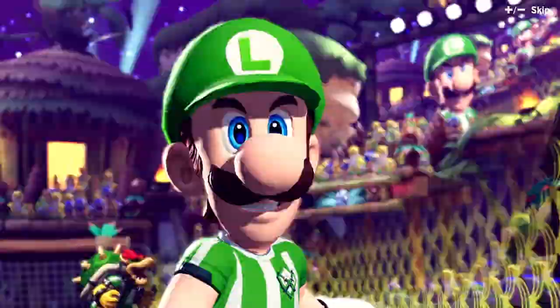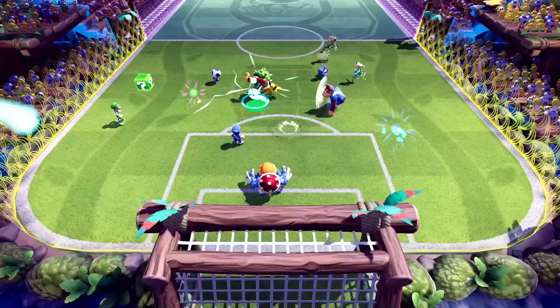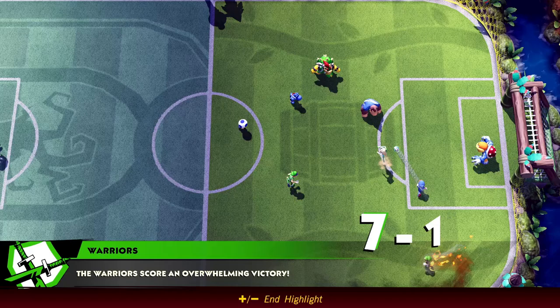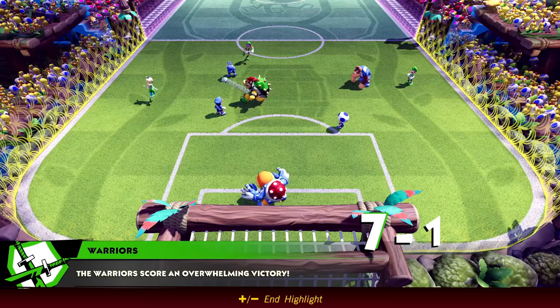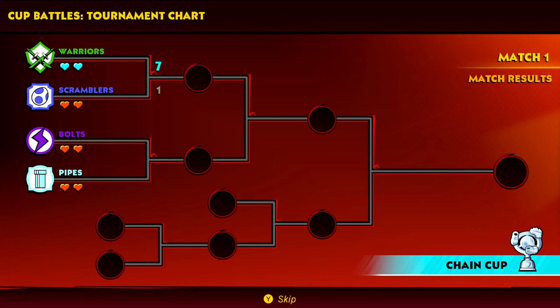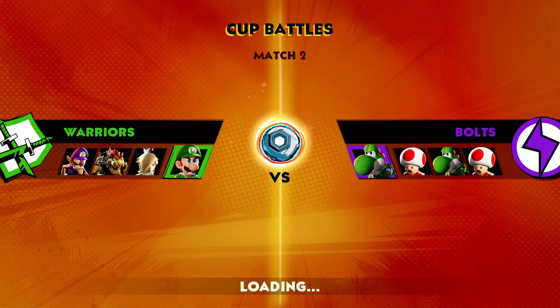The Warriors score an overwhelming victory — seven to one. That's a great start for this cup. I'm sure things will get more difficult as we push onward. We got 16 shots on goal and seven made it in. We're up seven to one, and between the Bolts and the Pipes, the Bolts have won. So it's Scramblers versus Pipes in the lower bracket and we'll be fighting the Bolts next. They have two Yoshis and two Toads — I didn't realize you could have repeat characters.